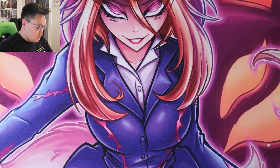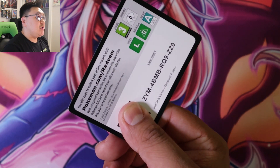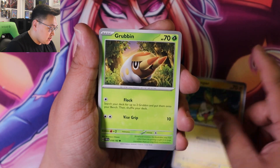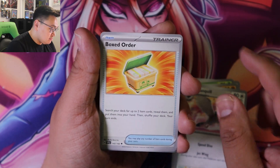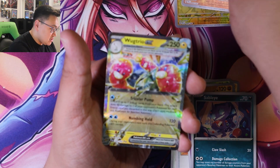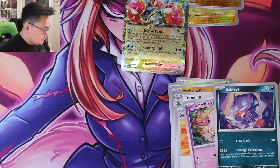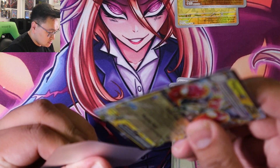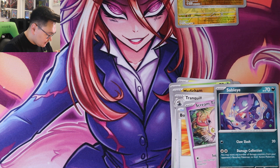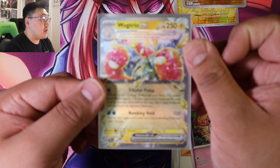First pack of the booster bundle — let's see what we get. Code card, let me know down below. We got dark energy, Yamper, Grubbin, Machamp, Tranquill, Boxed Order, Screentail, Sableye, and a Wugtrio EX — nice! The sleeves are on the side, let's get those out. Wugtrio EX is an electric type. There we go, that was our first pack.